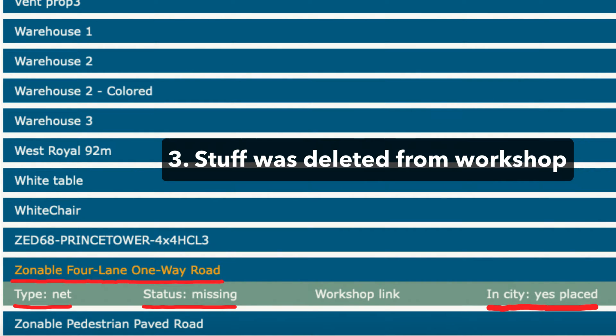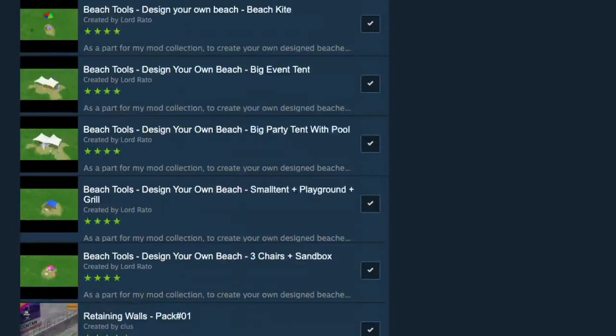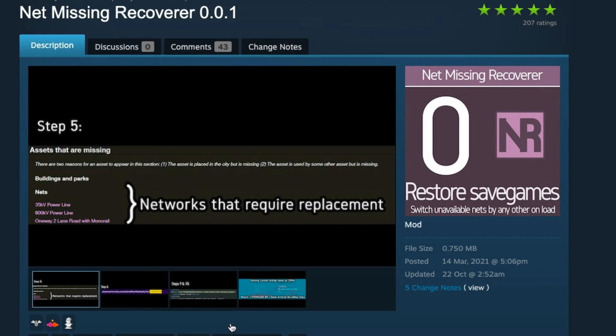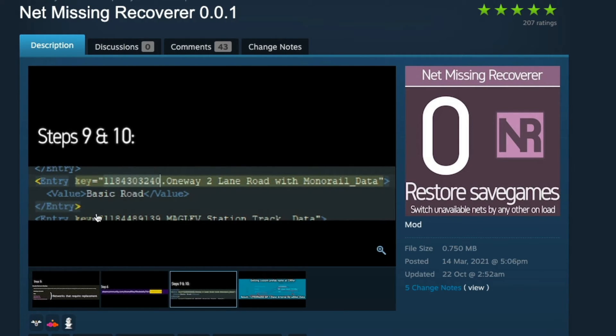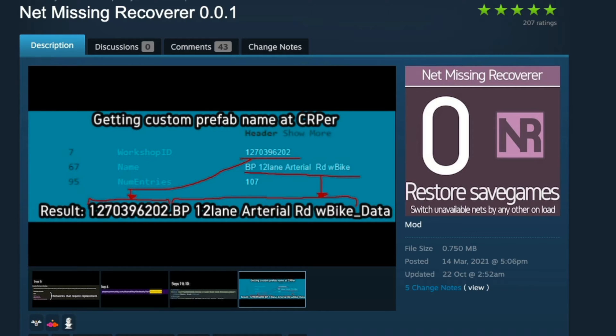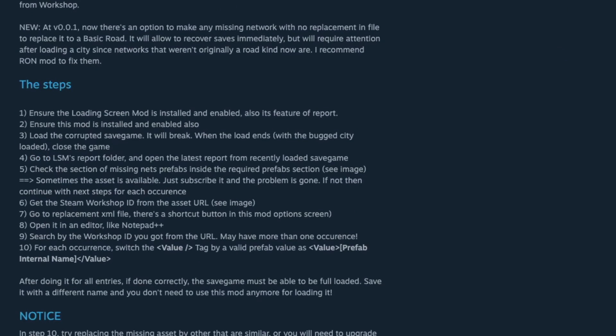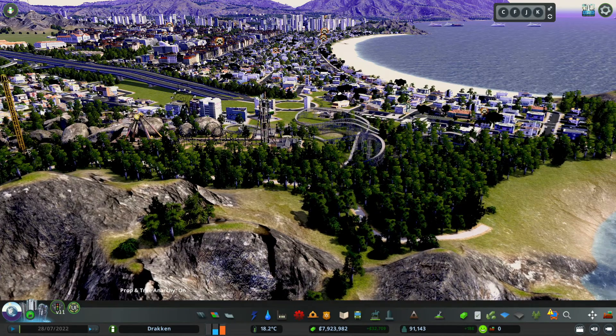In my case the asset was no longer available on the workshop. Now, as the loading screen mod is able to identify what is causing the issue while loading, wouldn't it be cool if we could just replace the missing stuff with another network instead? This is exactly the job of Clyde's net-missing-recoverer mod. When I turned to this mod it was not yet updated. When first run, it created a net-replacement.xml file which had an entry for each missing network that you as the user were supposed to edit, to tell the mod which other network the missing network should be replaced with. Then the mod was updated and I could run it — and ta-da, my city was saved.